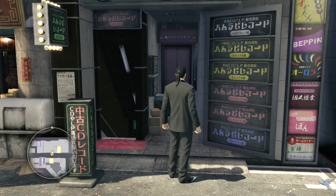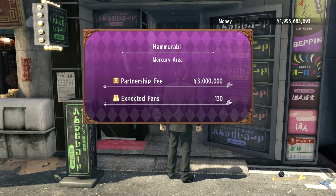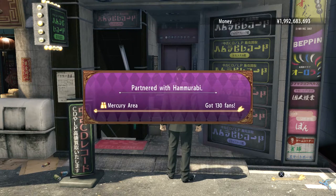Close to your last partner you can find another partner. This one is a record label place, it's called Hamarubai or something like that. It sets you back 3 million and increases your fans in the area by another 130.